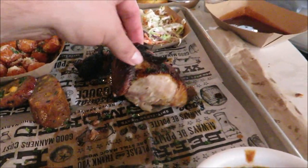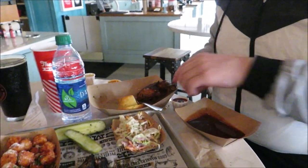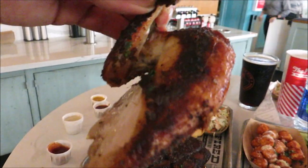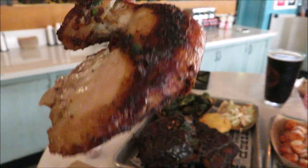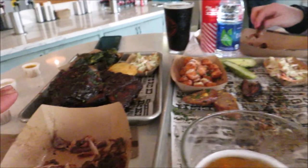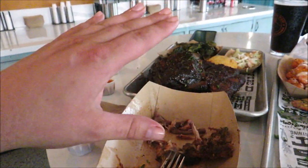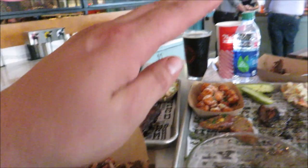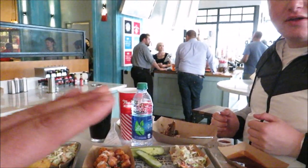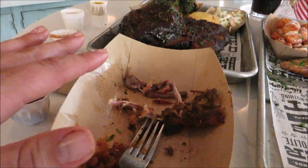We ripped the chicken in half — I've got the breast, Brandon's got the thigh and leg. You can see the caramelization from the smoke on it — it's smoked very well. The chicken is really good. Mine was a little dry since I got the breast, but once I dipped it in barbecue sauce it was very good with a great smoky flavor. Brandon said the dark meat wasn't dry at all. So it was probably just the white meat. The chicken was good overall.